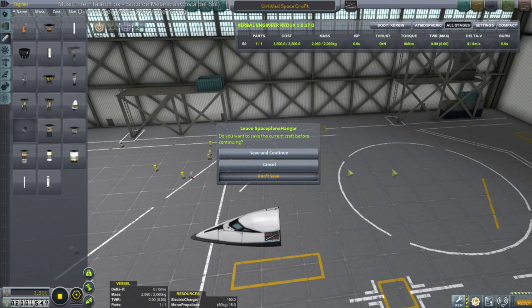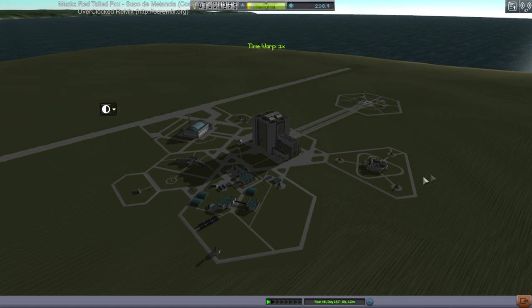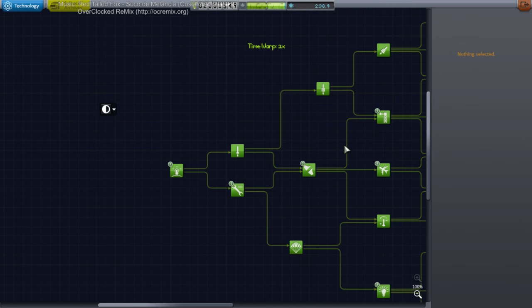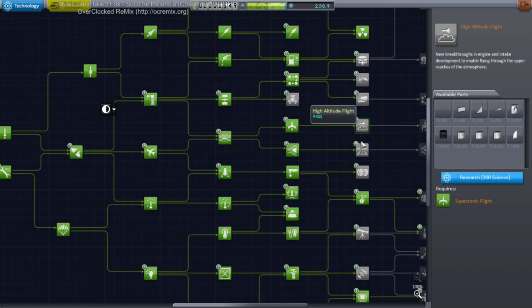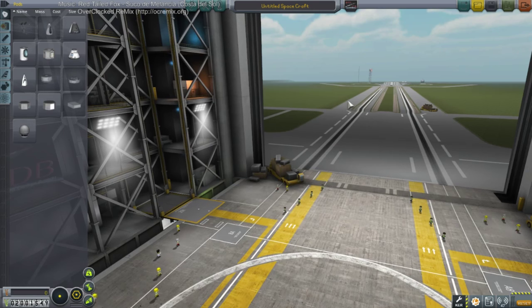Cancel that until we get better jets — let's check the tech tree, maybe I can get better jets right now. We're just 1.6 science short. You missed the jets of 0.24? I missed a lot of things about 0.24 — that was the only time we actually had a 64-bit build considered stable, and all the mods were at least 64-bit pseudo-compatible. Anyway, let's load up the atmospheric analyzer again.